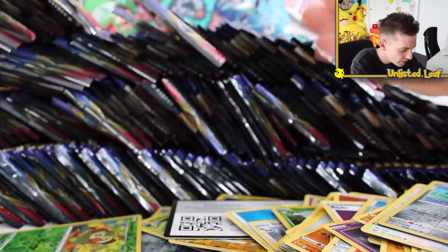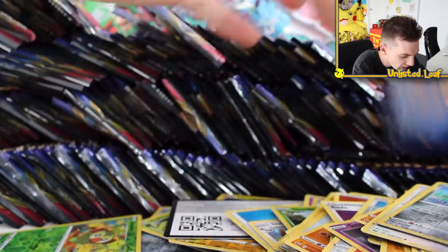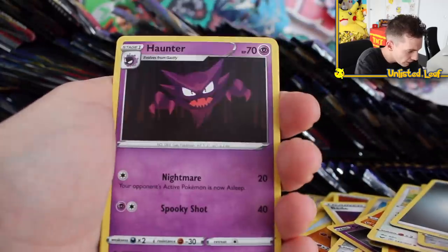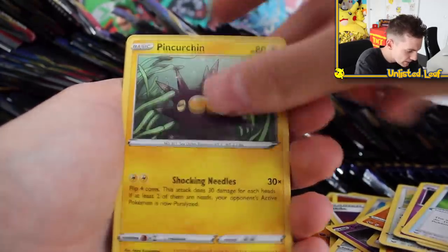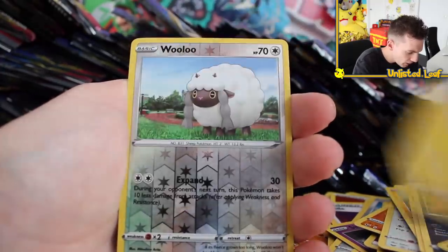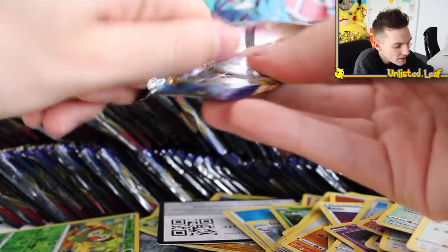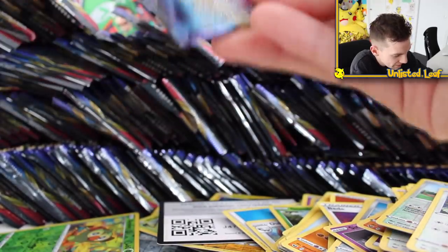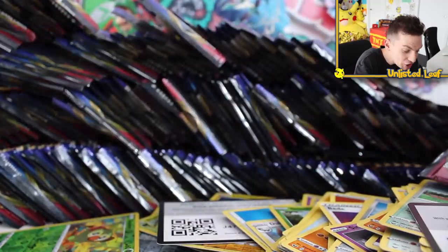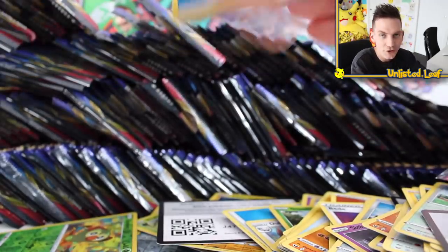I think after this I've got to retire off YouTube, because there's no opening that's going to ever be better than this one right here. Got a Metal-type Energy, Pokemon Catcher, Haunter, Vulpix, Boutoi, Chinchou, Wooloo Reverse, and a Snorlax. Anytime you get a Wooloo, I'm fine. I'm still trying to shiny hunt Wooloo in the actual game. Has anyone completed their entire Pokedex on Sword and Shield and got the shiny charm?